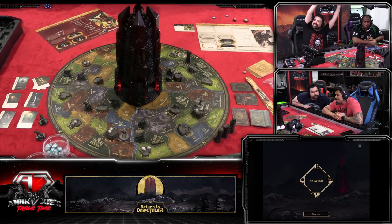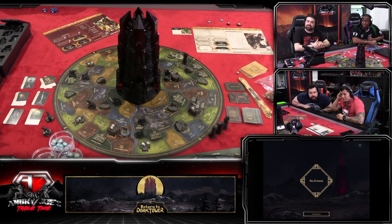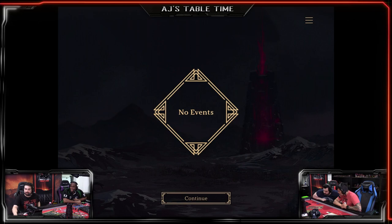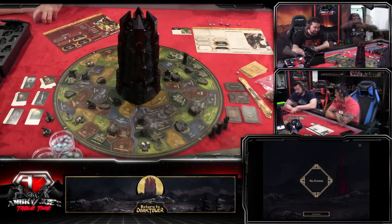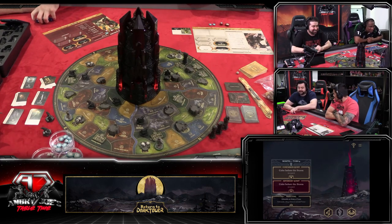Joe drops the skull into the tower. We zoom in to watch the light up - and Joe got lucky, no events! Alex is going to have an event though - it's going to happen every turn.